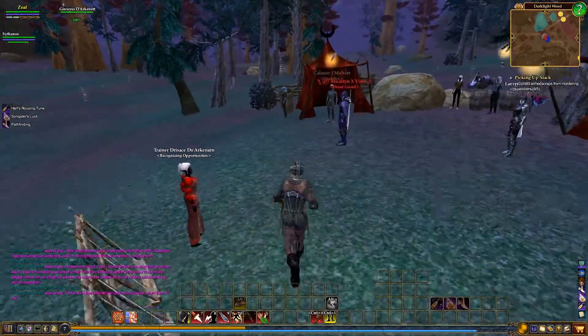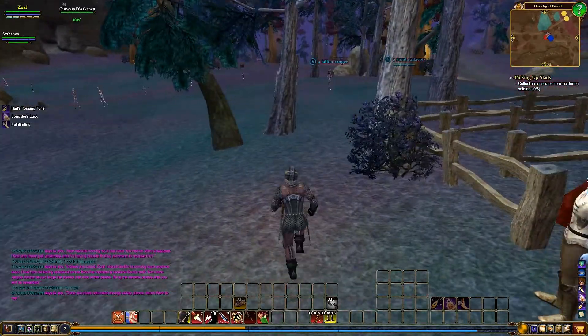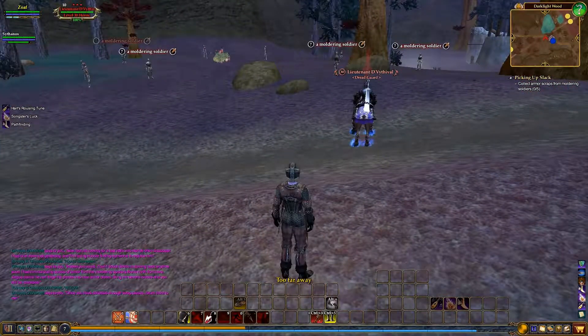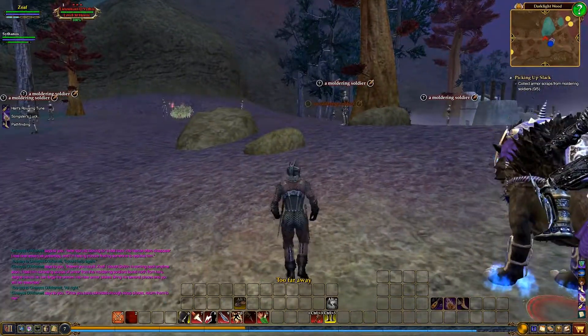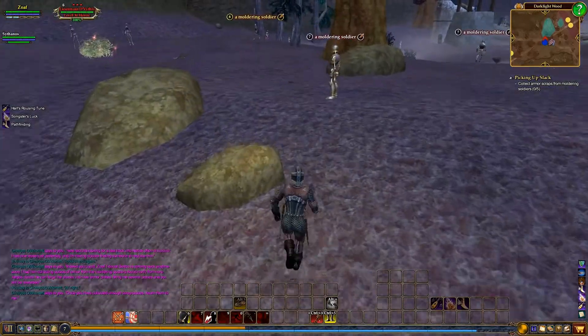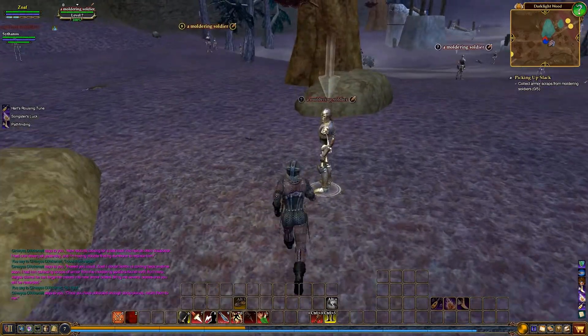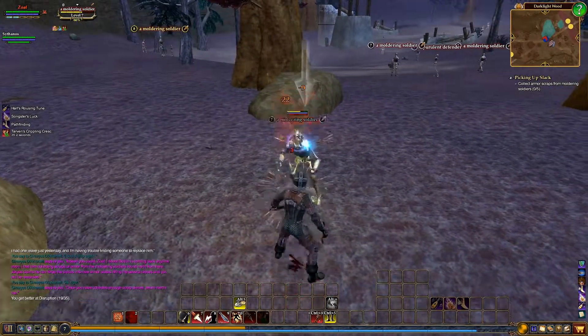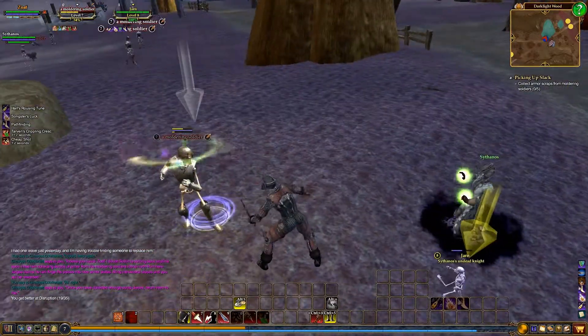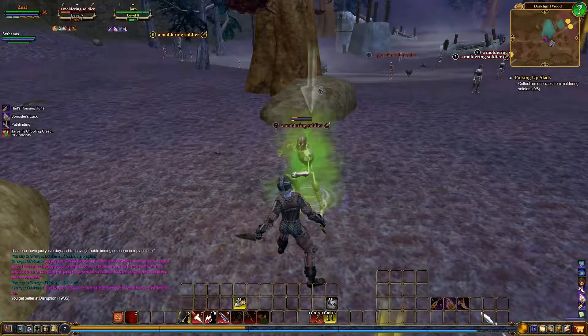You can see on the map exactly where you need to go. Come around here. And if you're not an evil class, make sure you stay away from the roads. These guards will attack you. And they will also help you kill these enemies. So if you don't want them to do that, make sure you stay a little bit further away so that they don't come running, although you have to be pretty close for that to happen.